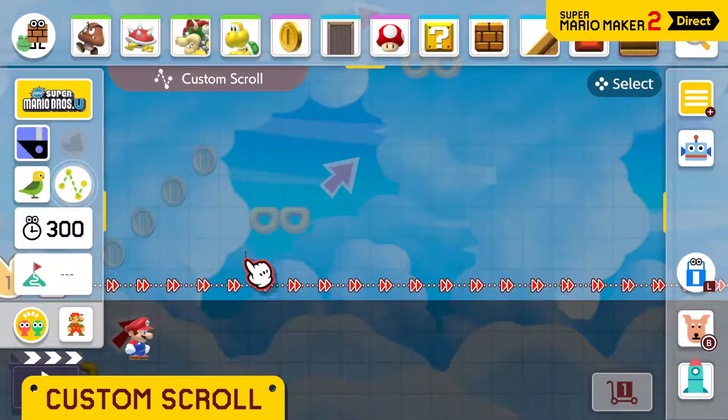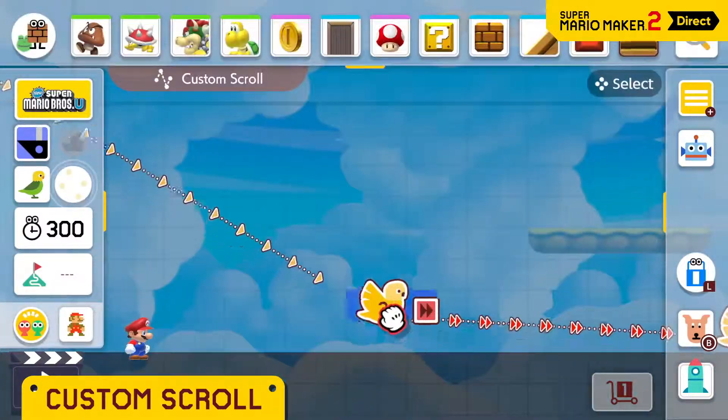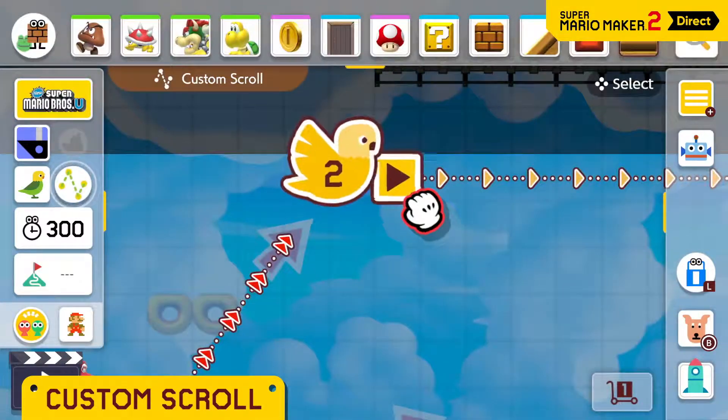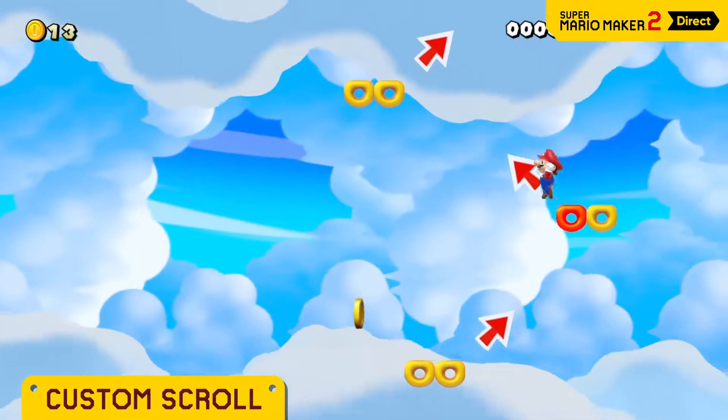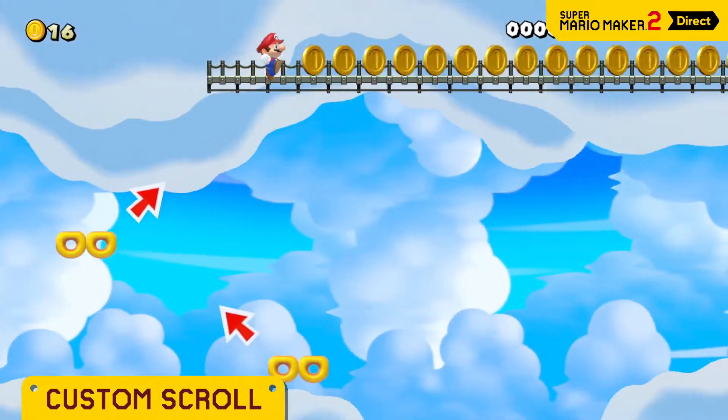This side-scroller is truly customizable, right down to the scrolling itself. In a custom scroll course, you can decide where you want the scroll to start, adjust its trajectory, and set the speed at each point. The result is nice and smooth while you're playing. You could have it go up, then go sideways.